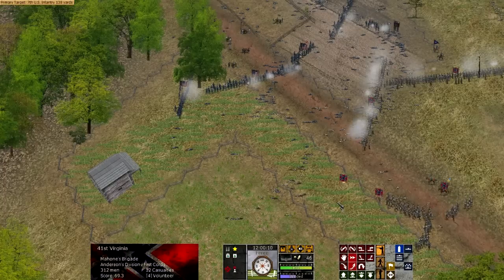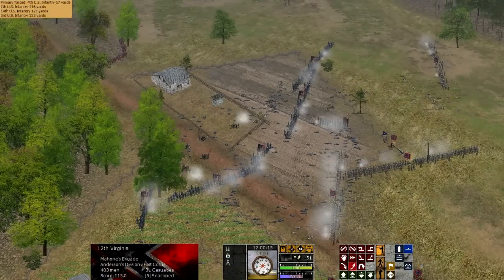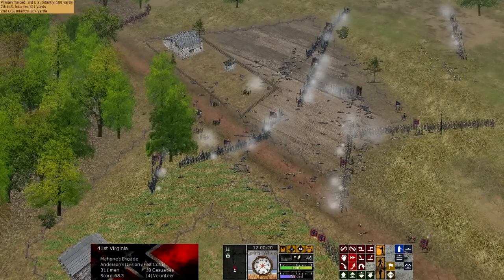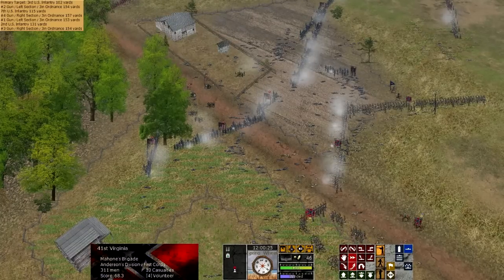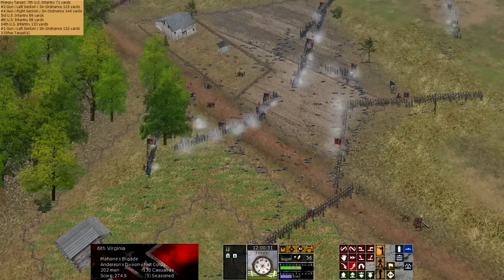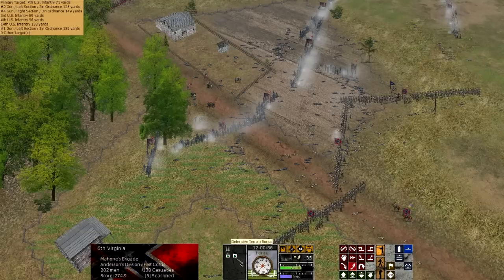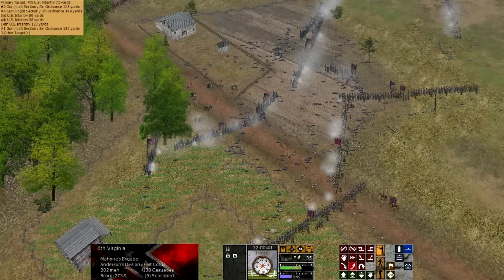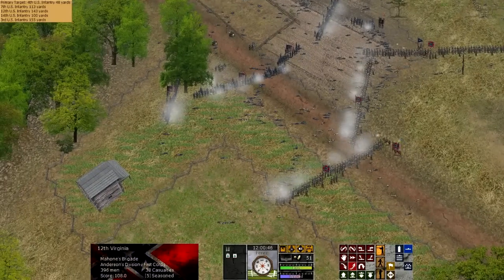I wouldn't really criticize Hooker for not being up at the front in 19th century warfare. Your army commander being at the front isn't necessarily a huge advantage, because often you can't get a sense of what's going on when you're too close into the battle. You can only see so much from your saddle — you need to be in communication with everyone, not just one division fighting up at the front. Lee was concentrating his army very rapidly at Chancellorsville and was able to blunt Hooker's advance out of the Wilderness.